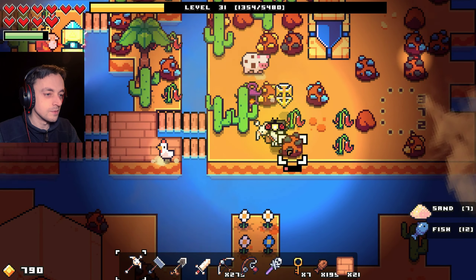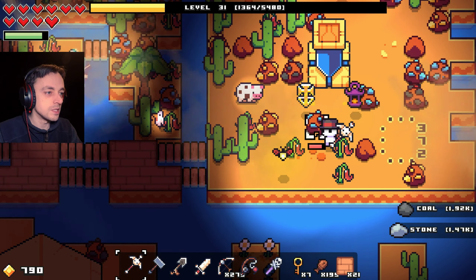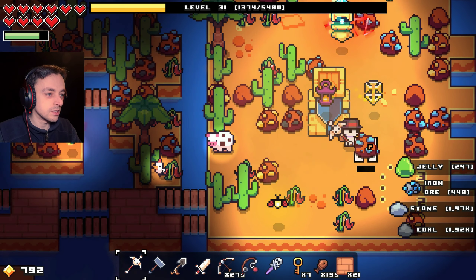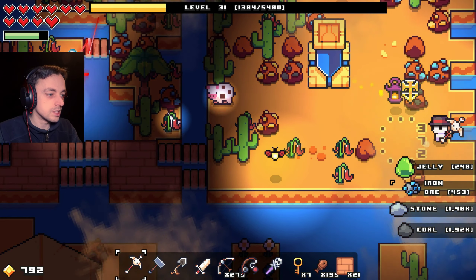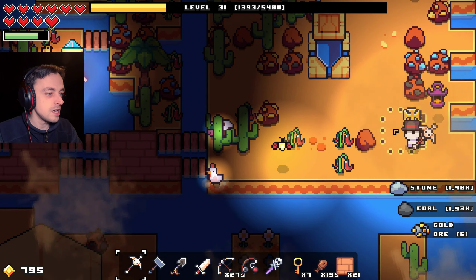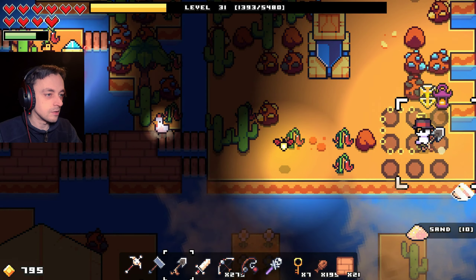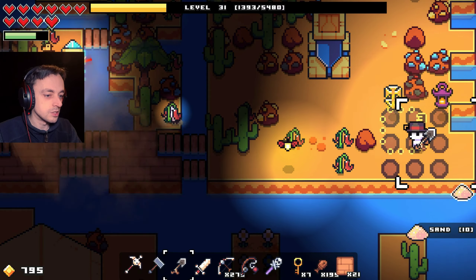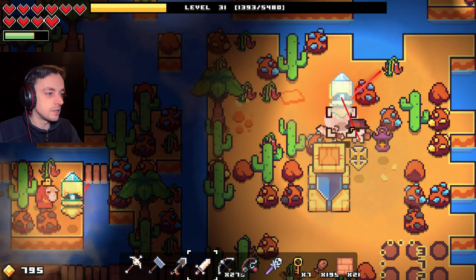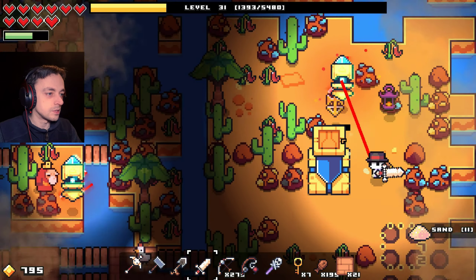Let's just choose a boon. I don't know - permanent damage increase, or life? Life is always helpful. I'm going to go with life. I have 10 maximum health, got it. I'll have another - let's go for energy this time because energy runs down pretty quickly and we've already got 10 health. I even got an achievement for that.